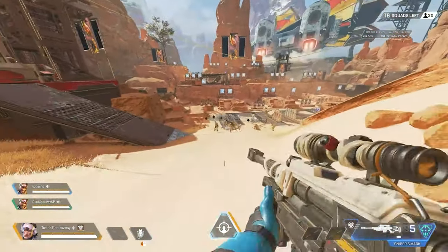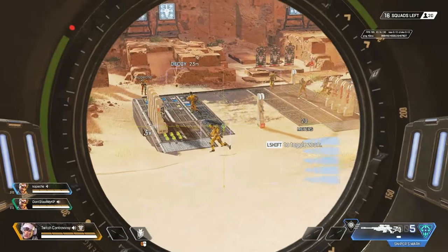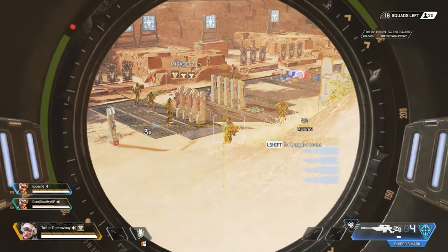It's important to note that this ability actually works through smoke and can be used to determine which Mirage is the real one and which one is the decoy. I'm not sure if that's intended for the smoke one, but I do think that the Mirage one is likely intended.